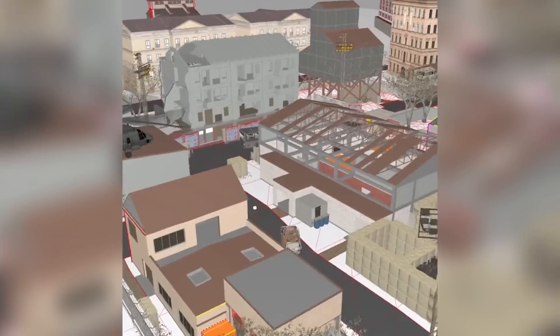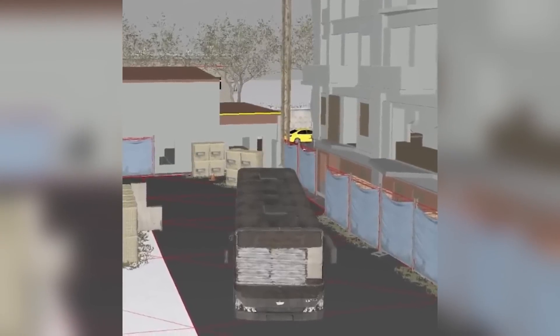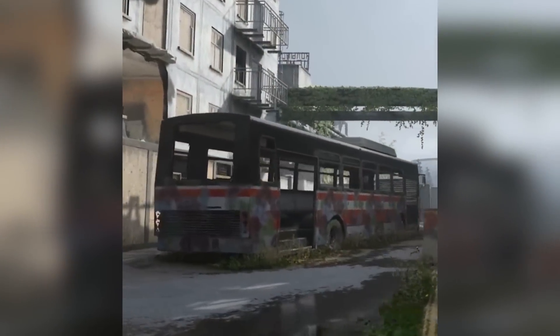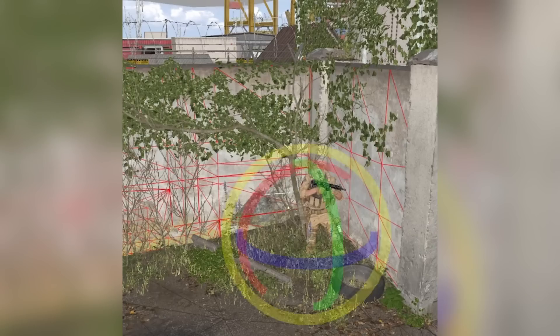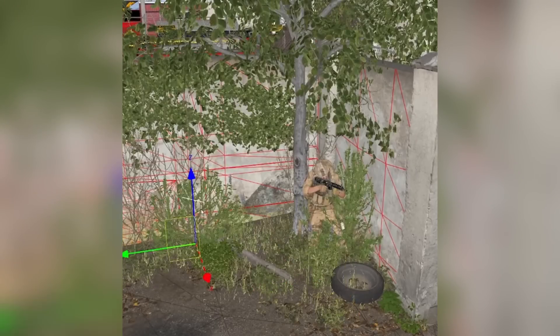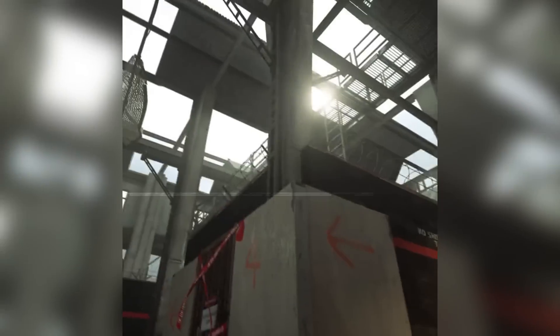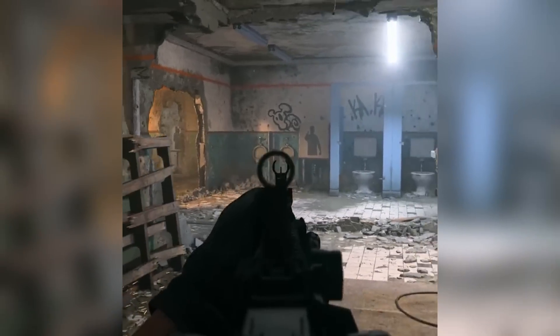I'm Ashley Thundercliff and I'm a senior environmentalist. When the design has approved the layout of the map and we're happy with it, we come in and transform those blockouts into full-fledged environments for the players to immerse themselves in. The other problem was balancing the foliage. If we go too dense with the foliage, we have people hiding in corners. If we don't go dense enough, we don't sell the narrative of the overgrowth. So it's all a perfect balance between all departments trying to find the perfect harmony to make sure we've got a beautiful, realistic-looking space, whilst also being fun for the players to enjoy.